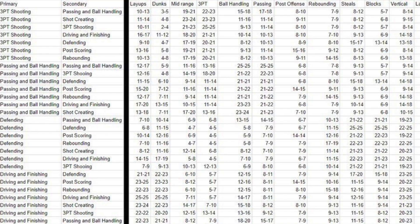My mid-range as a passing and ball handling shot creator is 17 to 20 — that's really good, to be honest. And when I look at the three for the secondary driving and finishing, 11 to 14 is not that low compared to 13 to 16. So I'm like, hold up — 2K actually looked out for the slasher. Slasher can actually shoot. And if I were to be a primary passing and ball handling with the secondary driving and finishing, my dunks would be higher. As you guys can see right here, I get a 13 to 15 for my dunks, and that's actually the highest out of all the other primary passing and ball handling builds. So I'm like, oh shoot, I'll take it.